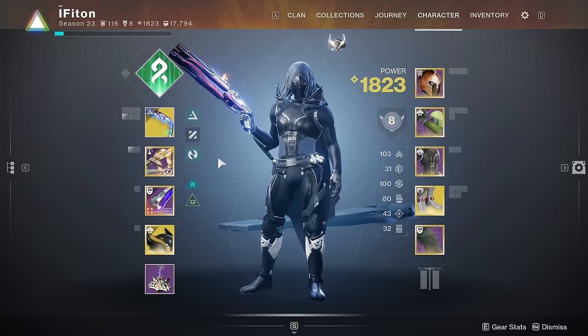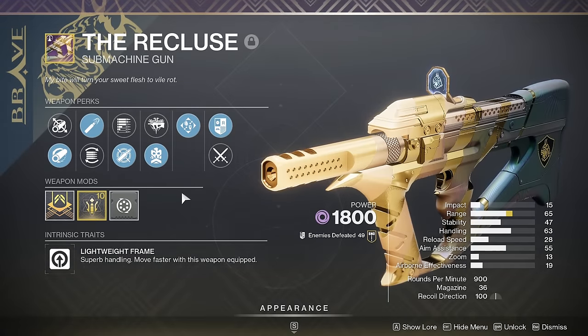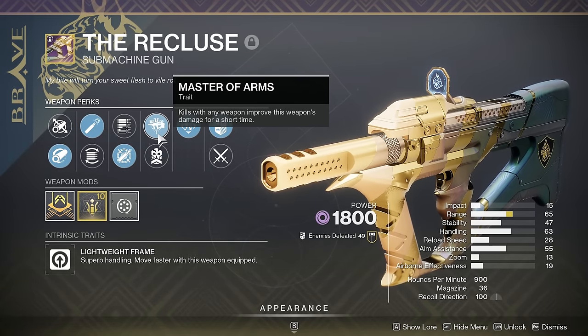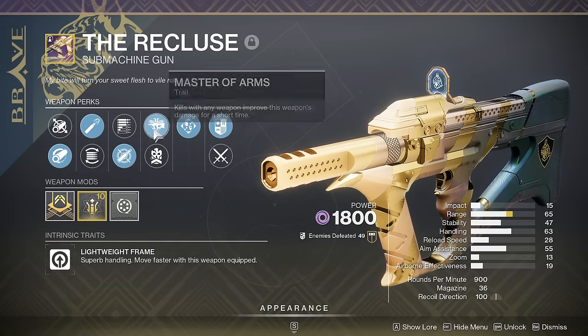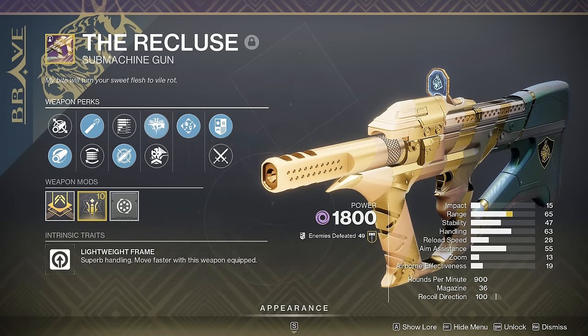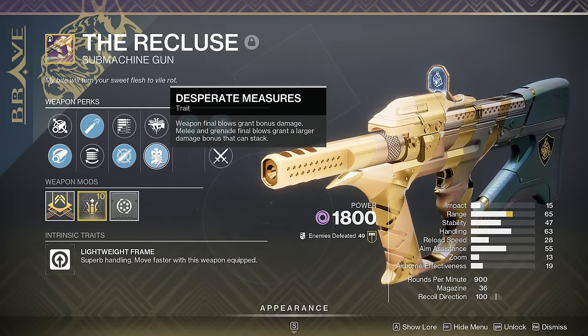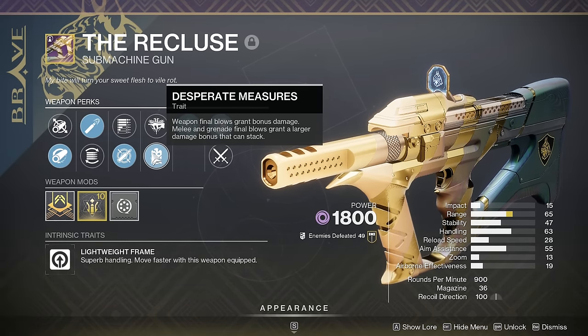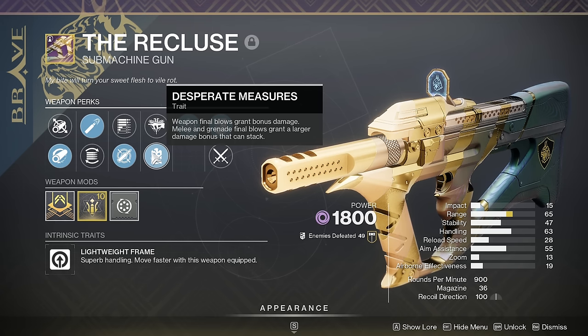The Recluse is finally back. Honestly I wasn't that excited because Master of Arms got nerfed pretty hard, only giving you a 15 damage buff every time you get a kill. But there's a brand new perk on the gun that's practically the same as Master of Arms but gives you the option to get a 20 damage boost if you can get it to proc — and it's not that hard.